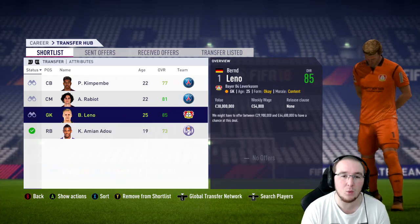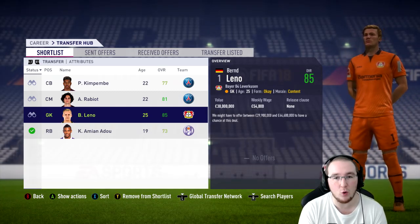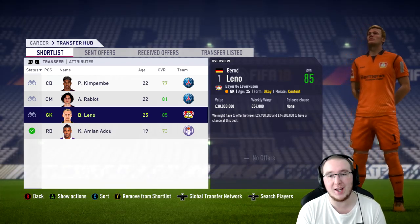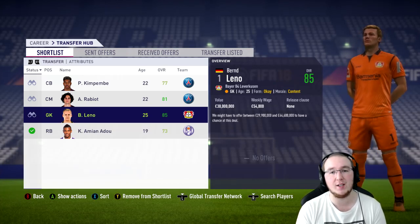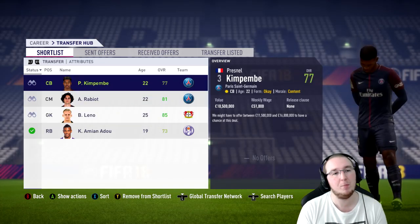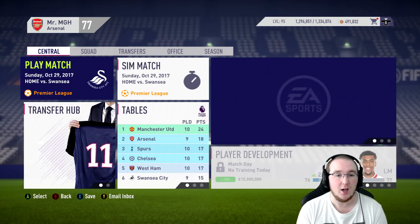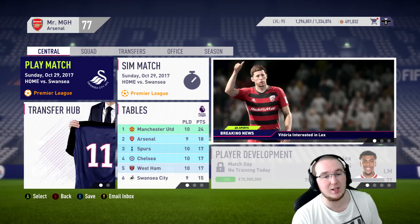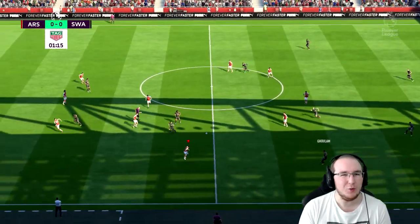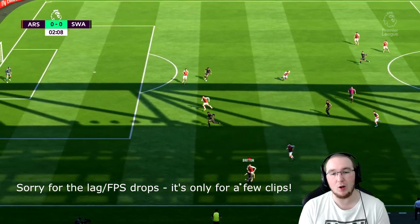With Leno, we can approach him for free as soon as the window begins, as long as he hasn't signed with someone else — I think he could be the perfect Cech replacement. He is 85-rated, very nice. Rabiot and Kimpembe are still on the list but I'm not looking to sign those guys just yet. Next up: Swansea at home. They're actually doing very well this season — nine games, 15 points, sitting in sixth. Let's get another win.